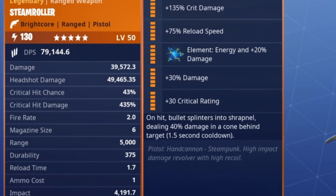These are the rollers: we have a crit damage, a reload speed, energy, damage, and a crit rating. Now I have the reload speed on there just because I believe it was something like 3 seconds — it was just a bit slow. So that's why I have the reload speed on there. This should crit massively — 435% crit damage — that's because of our pistol hero build.